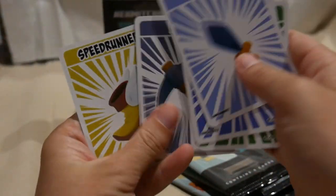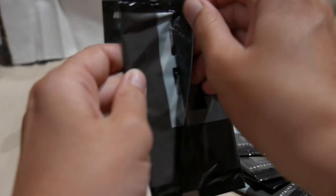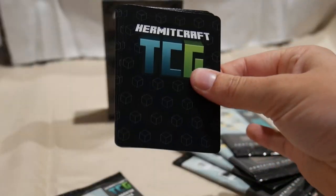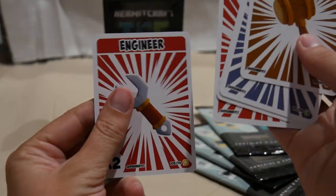Explorer, Farmer, Miner, and Double Speed Runner. And our last item pack — Builder, Miner, Prankster, Engineer, and Double Engineer.